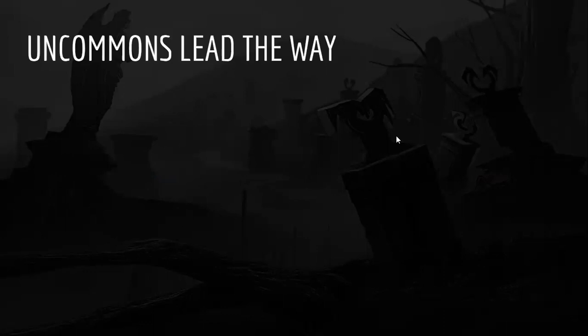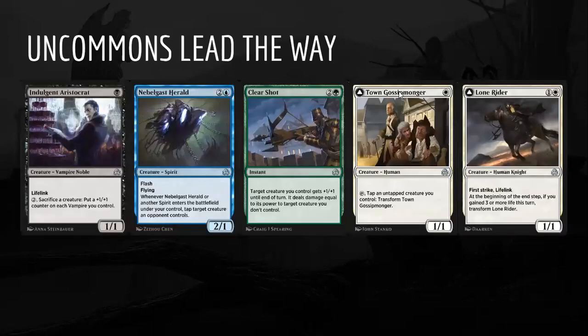We're going to talk about the Shadows of the Past additions as well as a brief guide on how to draft the format. First of all, the uncommons in this set are super powerful — much more powerful than most of the commons — so these are really going to lead your draft. We're talking about cards like Indulgent Aristocrat, a really strong pull into the Black-Red Vampires archetype, and Nebelgast Herald, a really strong pull into the White-Blue Spirits archetype.